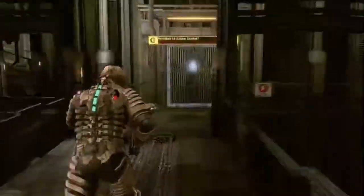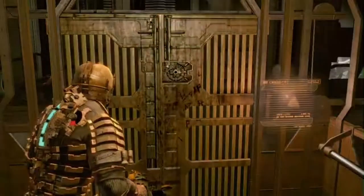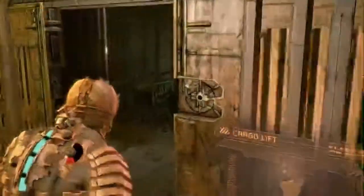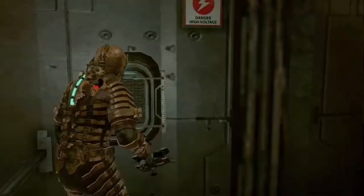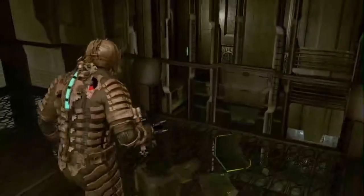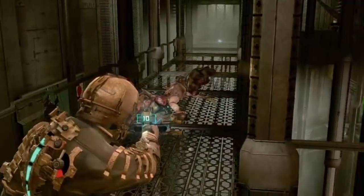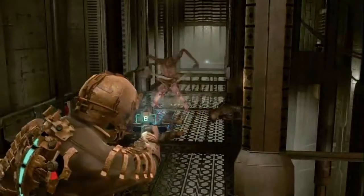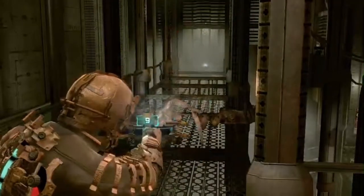Take the elevator up. When you get to the top, on that walkway there is one live necromorph lying among the bodies — there are three bodies total and one of those three is alive. Hit the wall safe on the left and the box on the right, grab the goodies, then aim for the middle body. Sure enough he is a live necromorph, so make sure you make that first shot count — that damage counts even though it's the wake-up shot.